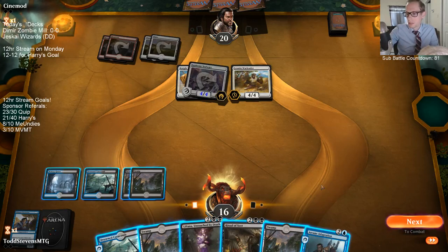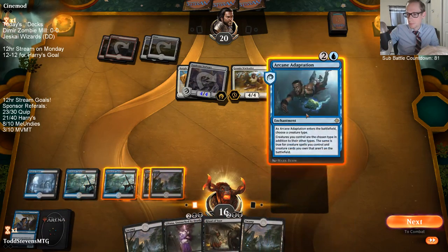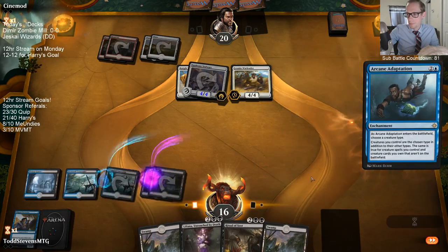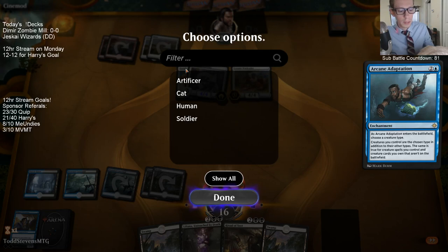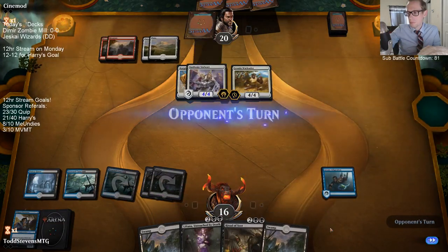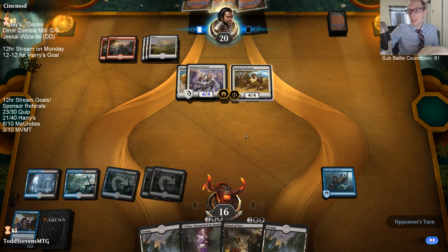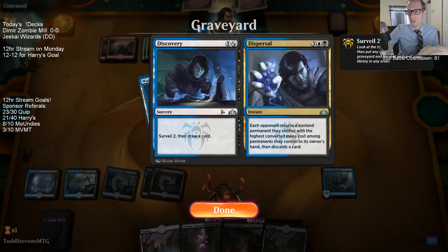There's the Adaptation. If we just draw next turn — we're going to take a hit here — but if we draw Chamber Sentry next turn we win; if not, we Ritual of Soot and try again. We want to draw either Ritual or Chamber Sentry, and if not, one of our two-mana search cards — Discovery or Shimmer.